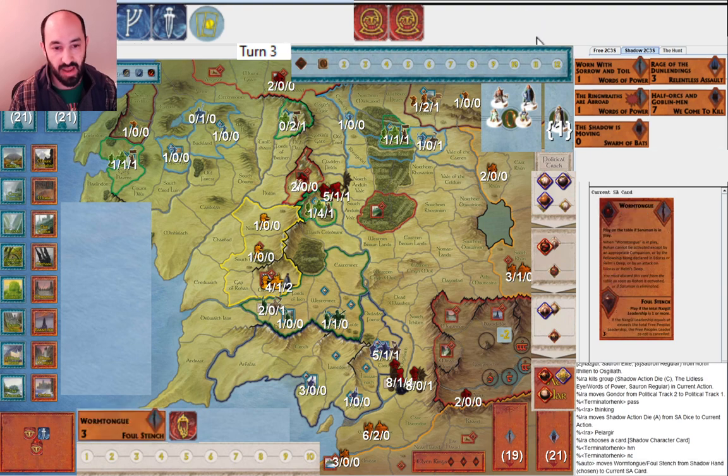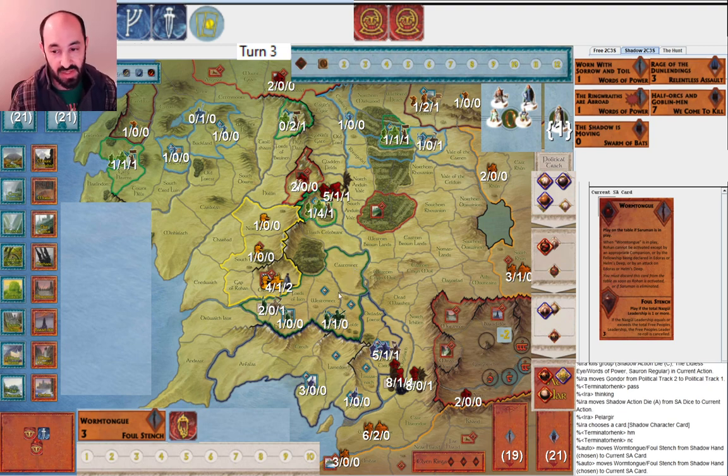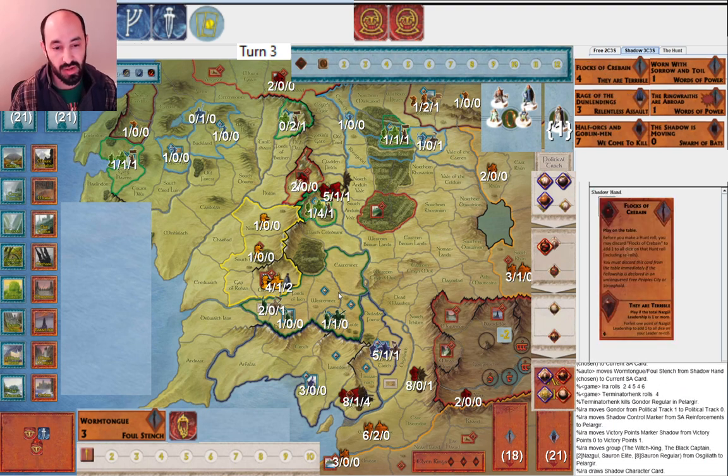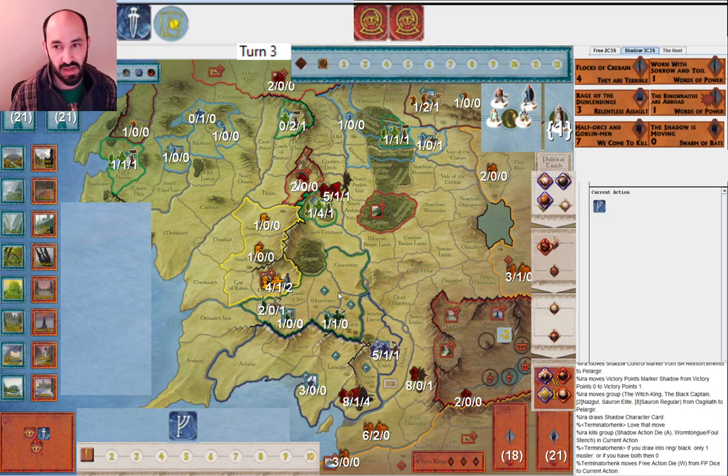I play Wormtongue - I thought about playing it as the card effect, but in general I don't think it's worth it. In Lords of Middle-earth it can be more useful if you bring in the other Witch King. I play Foul Stench, roll a six, and now Pelargir is taken. My opponent obviously gets Gandalf here and I play Ring Wraiths Abroad. As of note, I did not cycle into anything to mess with the Fellowship. I've drawn six character cards at this point and none of them were the six cards that could have messed with the Fellowship in Moria.